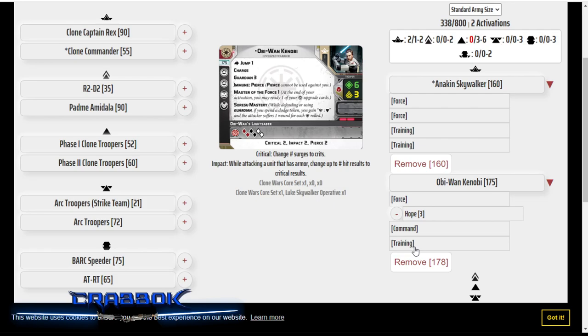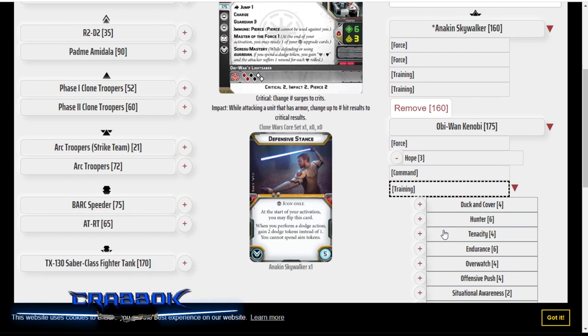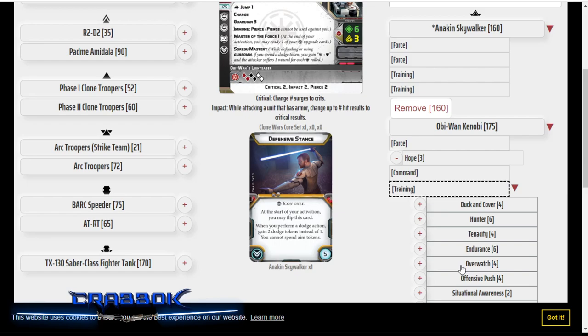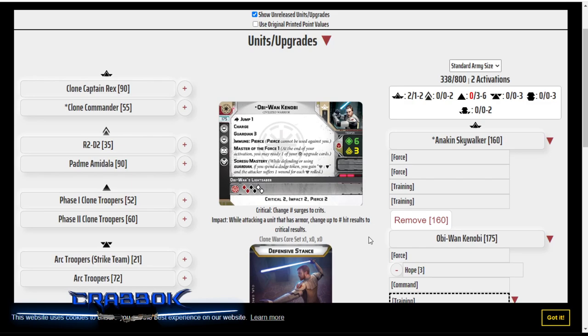Obi-Wan is also going to run Defensive Stance. I don't think Defensive Stance is the greatest card for everybody — it certainly stops you from being able to spend aim tokens — but in this case, I like the idea that Obi-Wan is going to be able to use Guardian for Anakin. He's going to protect Anakin, so he's inspiring him and also protecting him. This is the mentor Obi-Wan Kenobi. We can always flip it to Offensive Stance, but we'll probably keep it in Defensive Stance. I can see Obi-Wan taking a lot of dodge actions, getting multiple dodges, trying to trigger his Soresu Mastery.